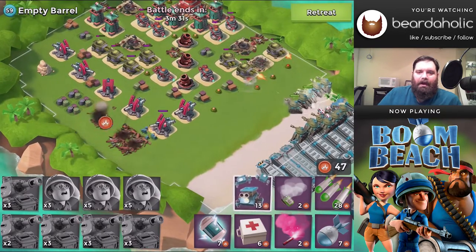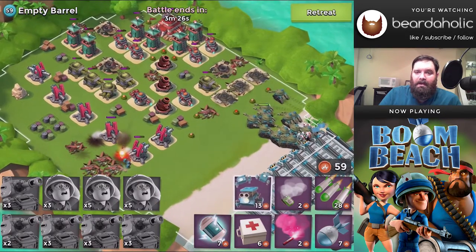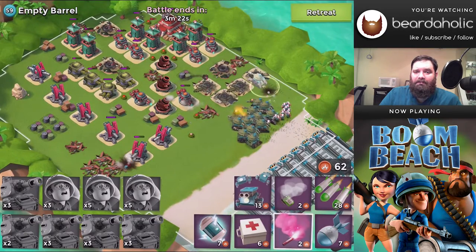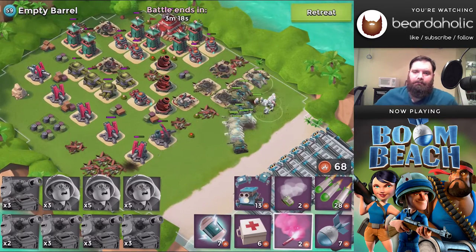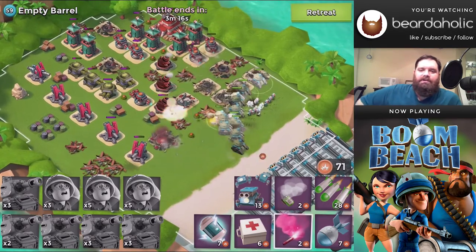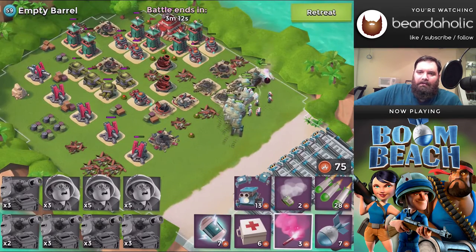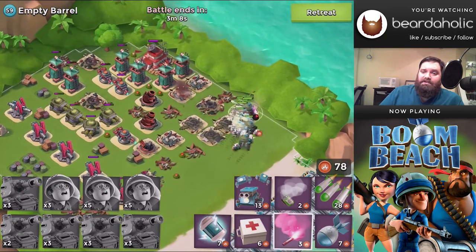Just in case those boom cannons are kind of burly and you're having problems getting through them, by all means toss some critters onto the boxes right there — it'll help build up some extra GBE that you can use in your attack to take the cannons down.